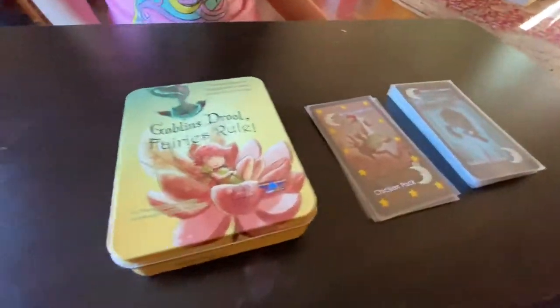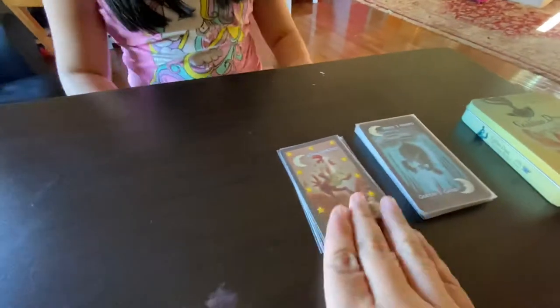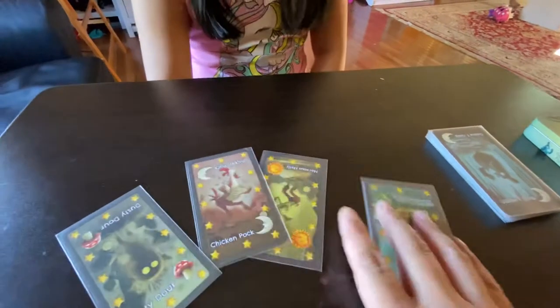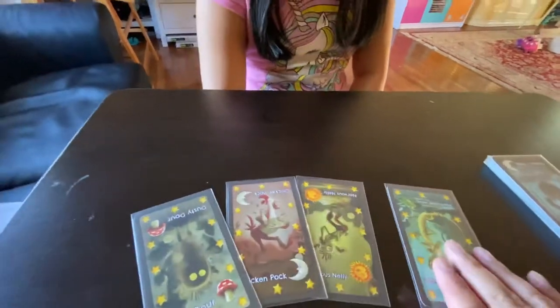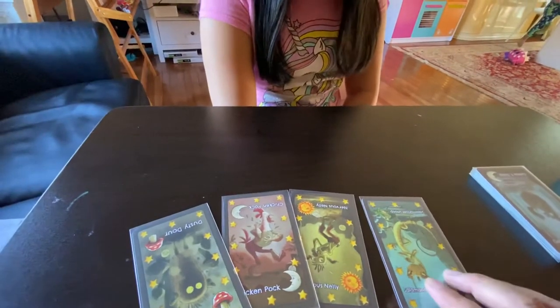So it's a card game. I'll show you how to set it up first. My dad got it when I was born — 2012 when it came out. The cards are fairies on the back, and then Goblins on the other side.